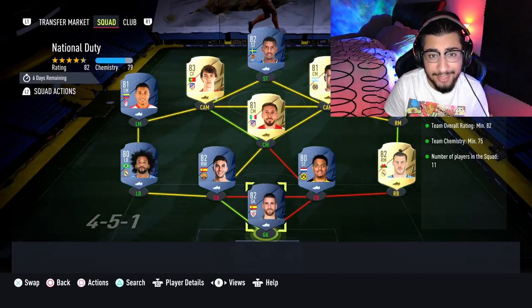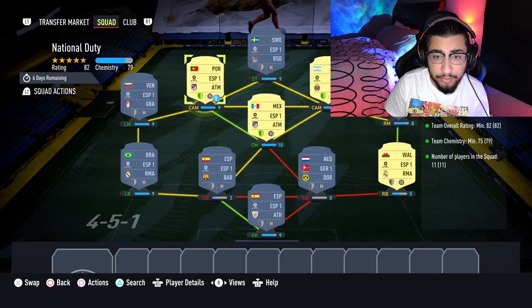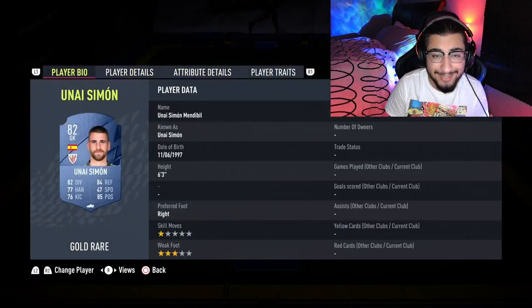The National Duty section is going to cost you guys 9,000 coins to complete. Loyalty is required for this section, even though the center mid, both the CAMs - Trout, Felix, Lo Celso, and Herrera - do have loyalty, it does not affect this SBC whatsoever. So here are the players I did use.